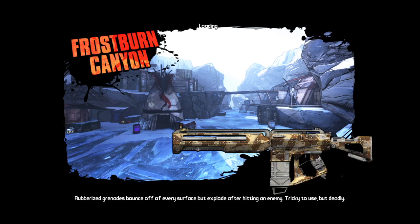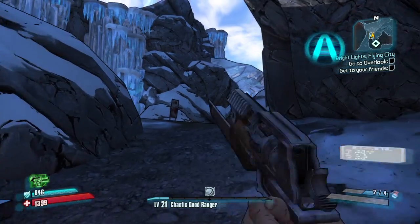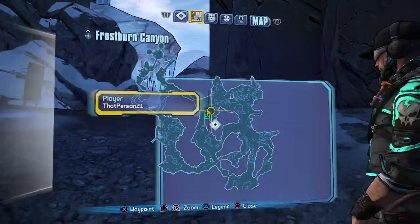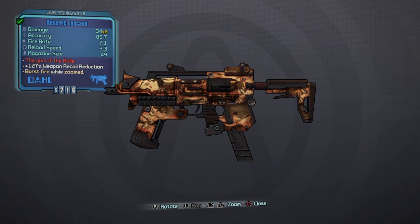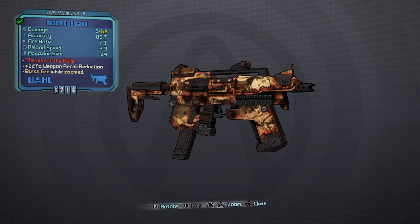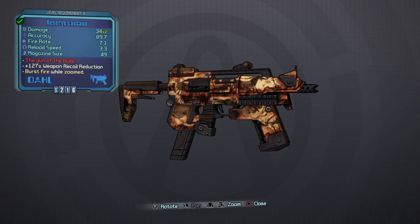First you're going to want to go to Frostburn Canyon. Once we spawn here, I'll show you how to get to it. There's actually two ways you can take — you can go left or right. I'm going to be showing you guys the left or right, and this is the gun right here. I'll go ahead and show you the version I got — I got the Reserve Lascaux.